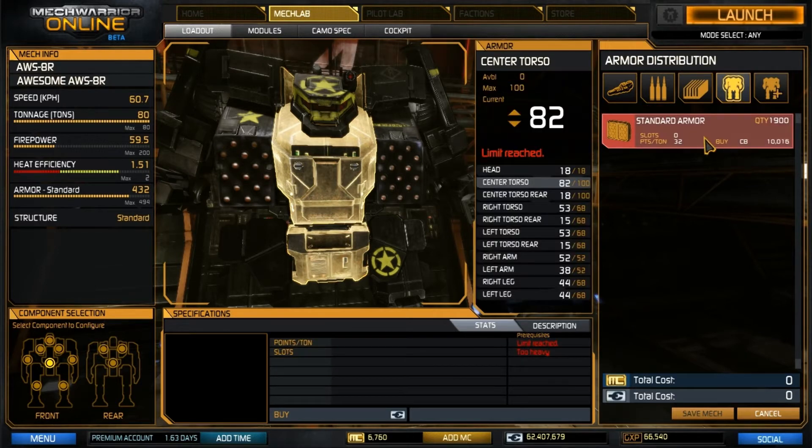Let's take a look at the armor configuration. Like with most of my other mechs, I do shift quite a bit of the armor forward, but I leave more on the back of the Awesome than I do on most of my other mechs, just because it has such a wide profile. If you are unfortunate enough to leave your back exposed to some enemies, they will be able to take off this little bit of armor very quickly — so you might even want to shift some more from the front to the back. But you are kind of a big target here, so you are going to take some frontal damage pretty much regardless.